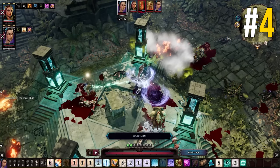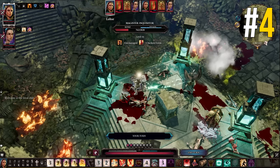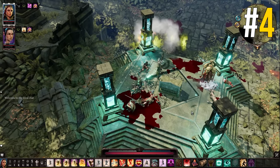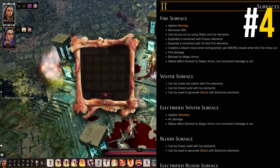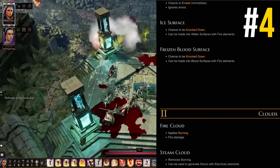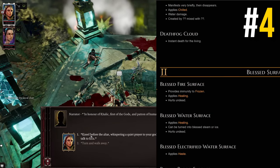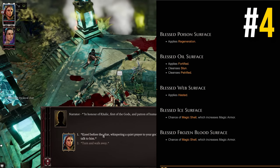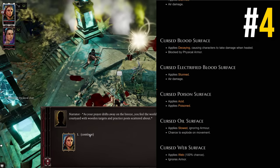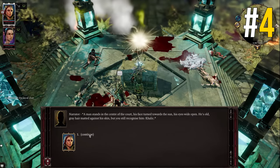Surfaces are an extremely important part of Divinity and one of its unique selling points over other RPGs. Many abilities, attacks, items, and environmental effects can create surfaces, which gain a type based on their source — ranging from fire and water surfaces all the way to pooled blood and oil. There are 12 different basic surfaces in the game, but many can also be turned into cursed versions, blessed versions, as well as cloud versions if you vaporize the surface. Some, like blood and water, can even be electrified or frozen by hitting them with the right spell or item. Death fog is literally a surface that kills any living being it touches instantly, but is harmless to undead.